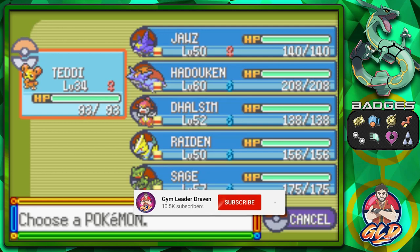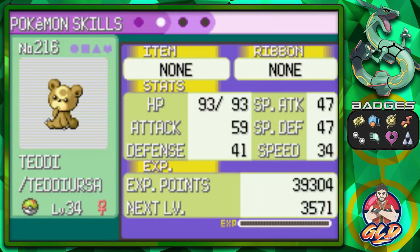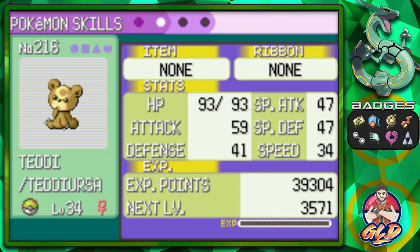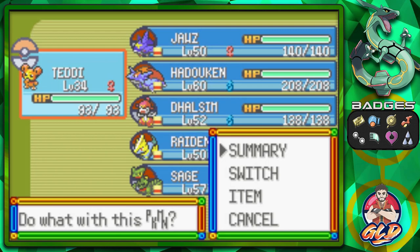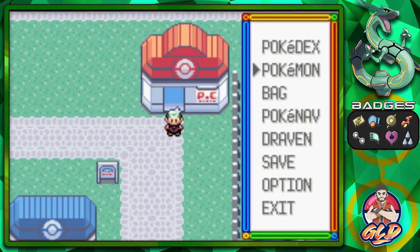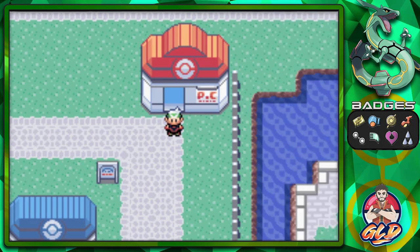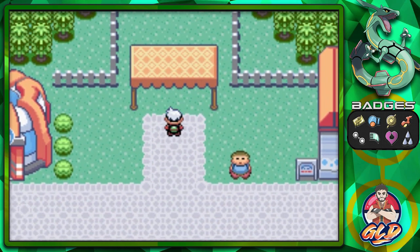As you guys can see, we got Teddy from the last episode. Look at this guy — Teddy. Oh my god, I missed you. Look at that attack. So we're going to be using Teddy as a Pokemon to bait it out. You guys are going to be needing a lot of Max Repels, and you need to be going to Slateport City, because this is actually the easiest place.